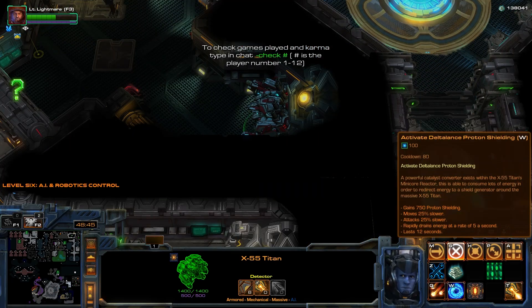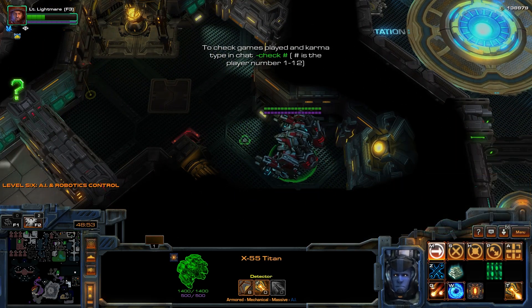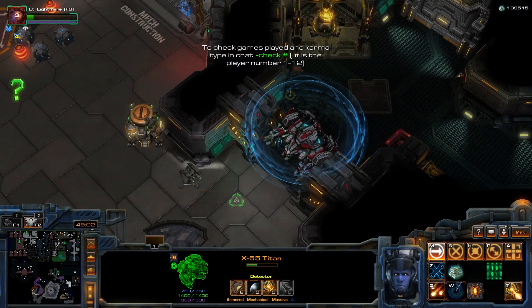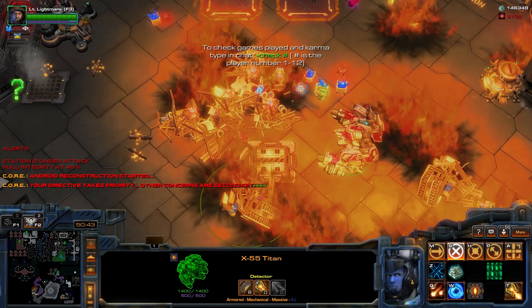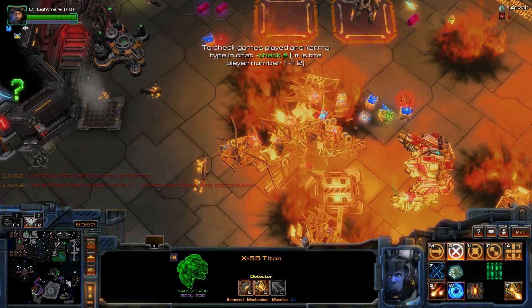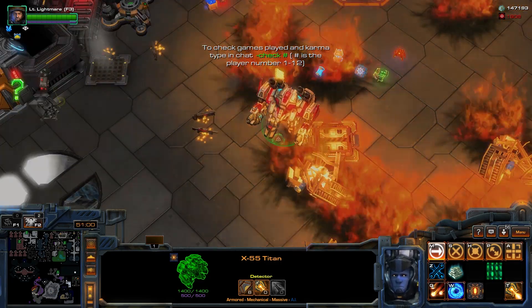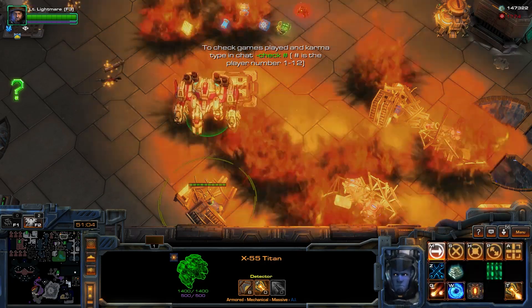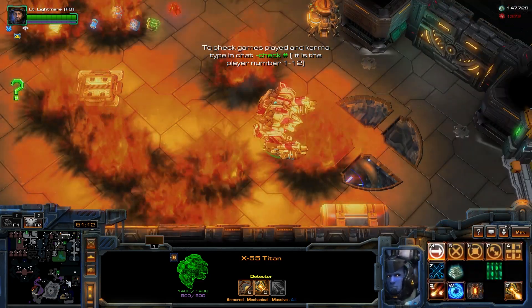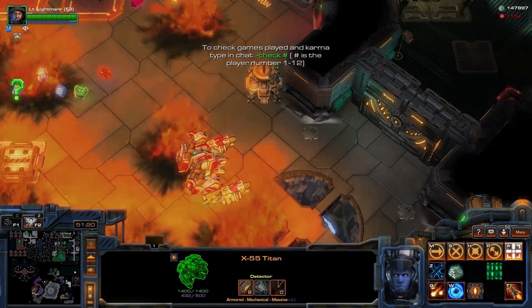The X55 Titan also has an ability that grants it 750 shields for 12 seconds. It also has a few passive abilities such as the ability to instantly destroy rubble by walking over it. It also has an alternative auto attack which is not limited in use, and it does high damage.